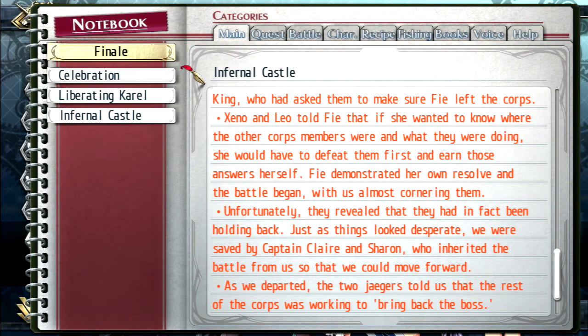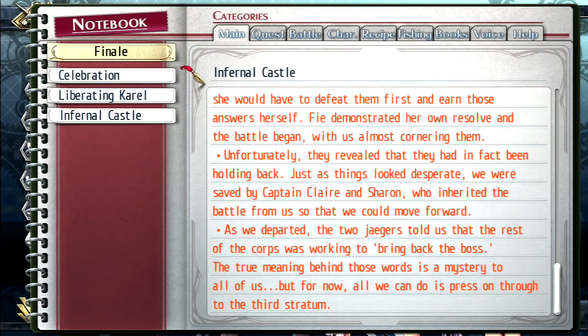Zeno and Leo told Fee that if she wanted to know where the other core members were and what they were doing, she'd have to defeat them and earn those answers herself. Fee demonstrated her resolve and the battle began — we actually did pretty well against them. Unfortunately, they revealed they had been holding back. Just as things looked desperate, we were saved by Captain Claire and Sharon, who inherited the battle so we could move forward. The two jaegers told us the rest of the core was working to bring back the boss.